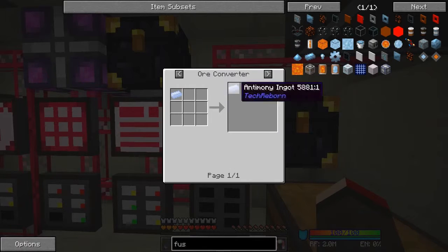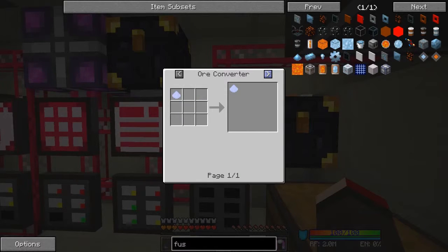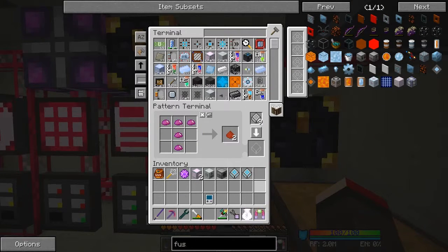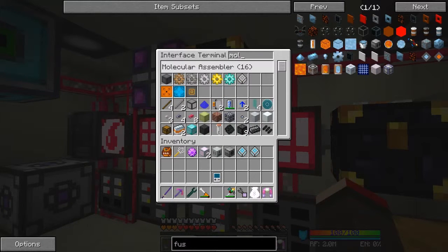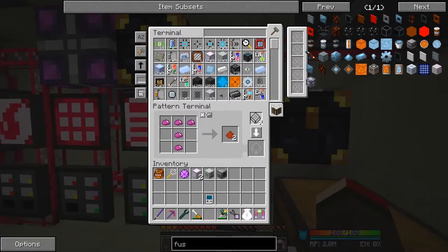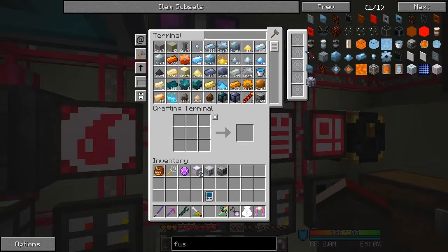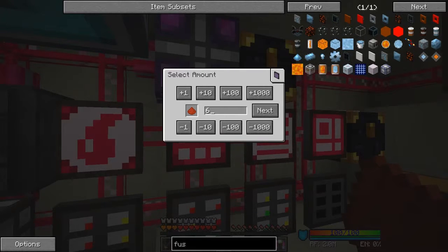So we need the antimony ingots, which are made by centrifuging this stuff. That's the recipe I need — let's get this one out so we can actually do this. To make it we need eight of these, so let's get that into the molecular assemblers as well. Let's put this one in here and clear this one off. We need eight of these things — let's get those out of here first of all. We've got two, now we need another six — let's craft six of these.